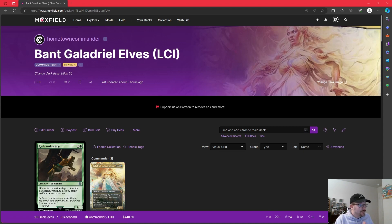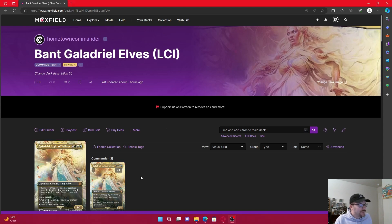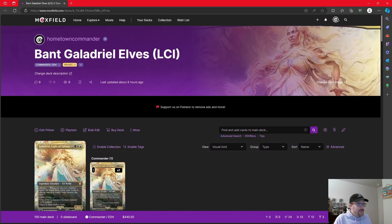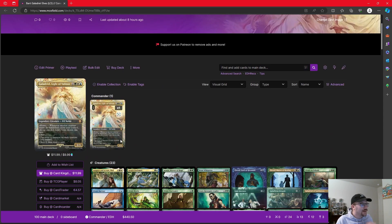Today we're doing the final of the four scene box commanders from the Lord of the Rings: Tales of Middle-earth holiday release product. I wanted to save the one I was most intrigued to brew for last, and that was Galadriel, Light of Valinor. I built a Bant Elves deck. The decklist will be down in the description if that's all you care about, but let's rock into it.